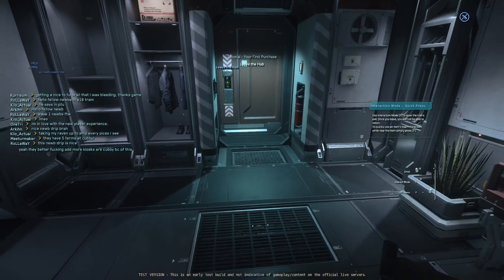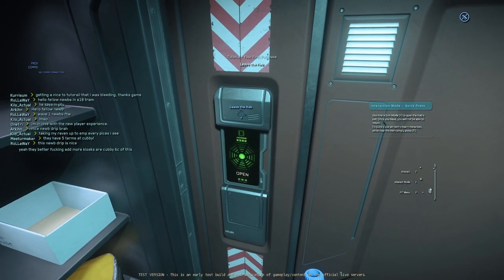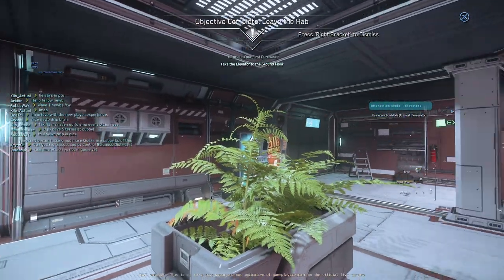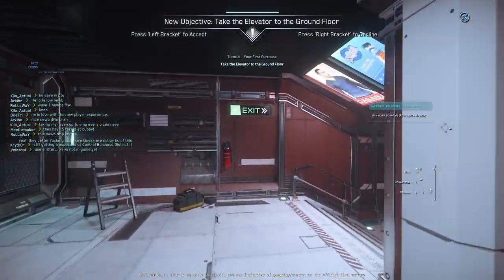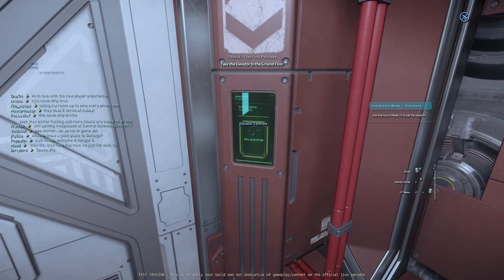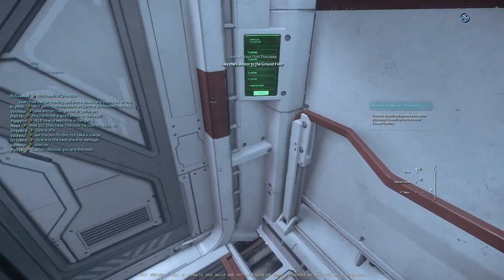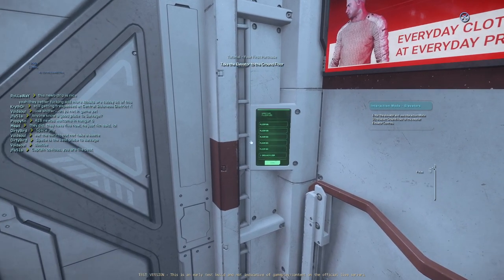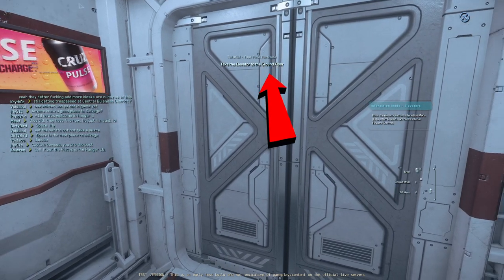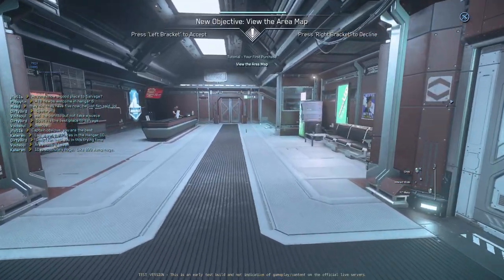Use interaction mode to open the hab's exit. Once you leave, you will not be able to return. To quickly use an item's main interaction while near the item, simply press F. Now we're in the corridor. Take the elevator to the ground floor — use interaction mode to call the elevator. I'm in the verse now, and this isn't an instanced area because I can see chat. Because I'm so focused on the text up there telling me what to do, I'm not looking at the contextual information on the bottom enough. There's so much going on.